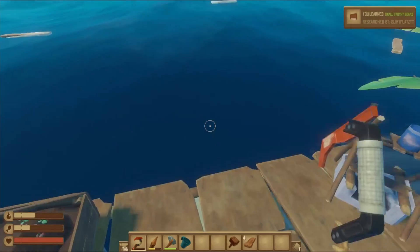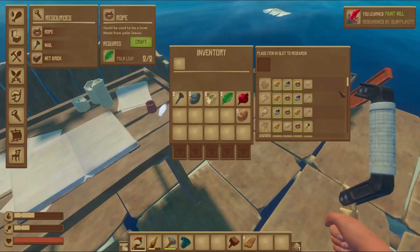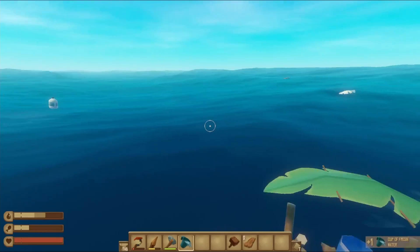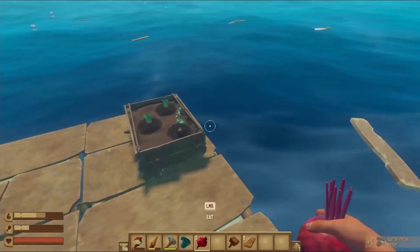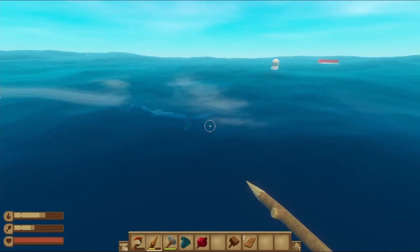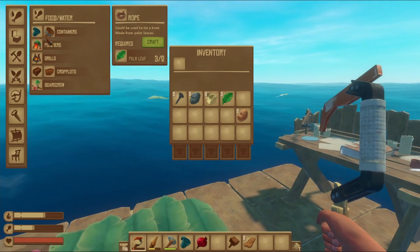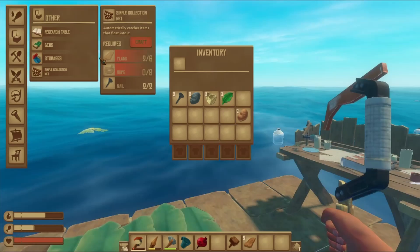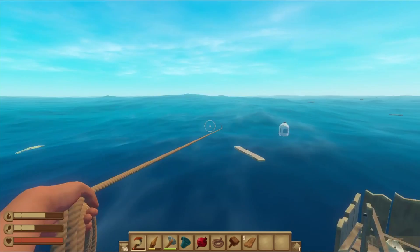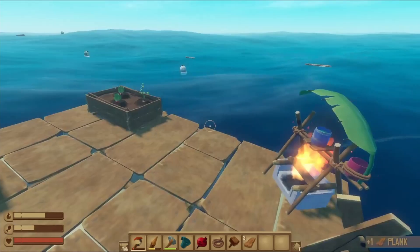We can make some rope real fast — we're just gonna research rope, learn that. Oh, hatching nuts! Let me just get my stuff. We're gonna quickly make a catching rope, a simple collection. We need eight rope and we're gonna make three of them, so about 24. We also need nails.